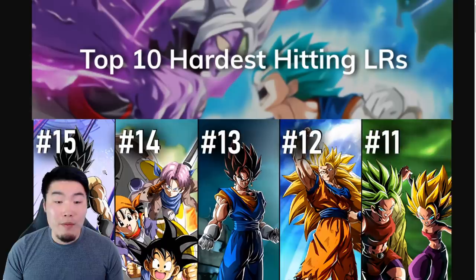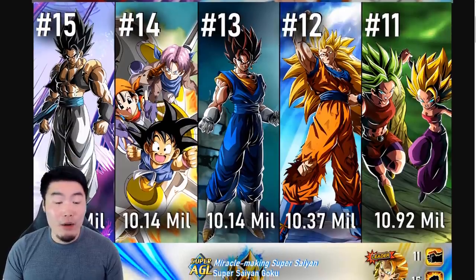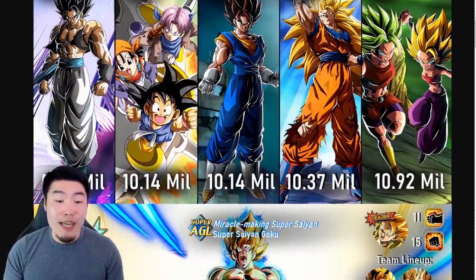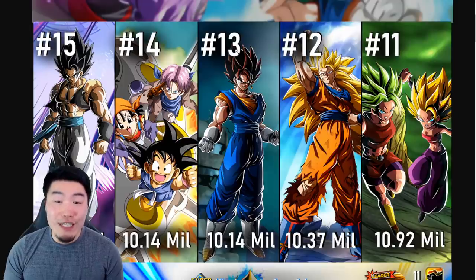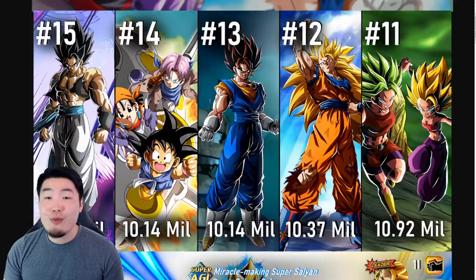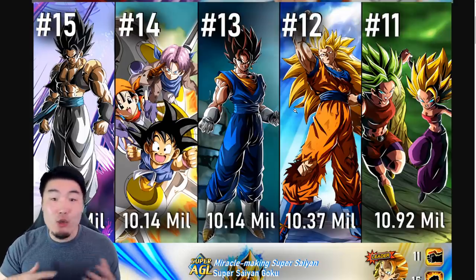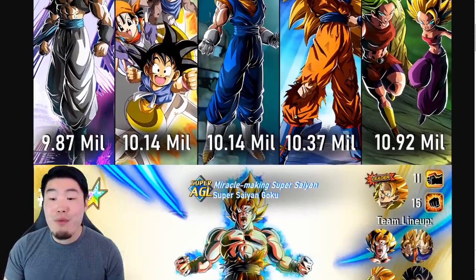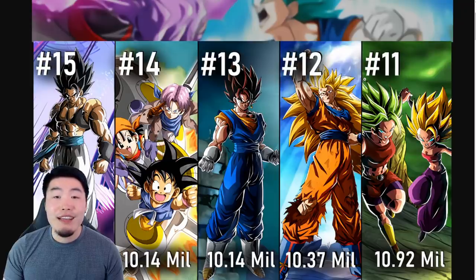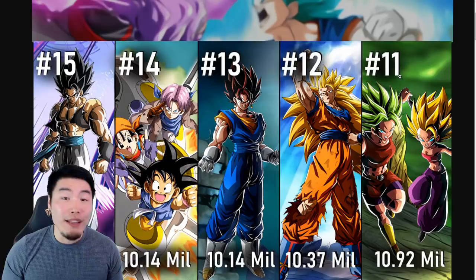We're going to start with some honorable mentions from 15 to 11. At number 15, we have LR Blue Gogeta with an attack per turn of 9.87 million, which is very respectable. At number 14, we have the LR GT Trio from the 4-year anniversary with an attack per turn of 10.14 million. Then we have LR Blue Vegito at number 13 with 10.14 million as well, probably just slightly higher than the GT Trio. At number 12, we have LR Super Saiyan 3 Goku, which actually kind of surprised me considering he got a debuff with the new link system — you can't trigger a few links twice. But apparently he makes this list at number 12 with 10.37 million attack per turn. And then at number 11, the last of the honorable mentions, we have LR Kale and Caulifla with an attack per turn of 10.92 million.